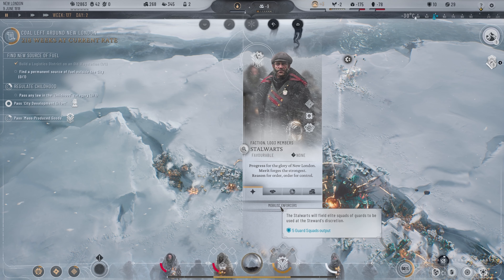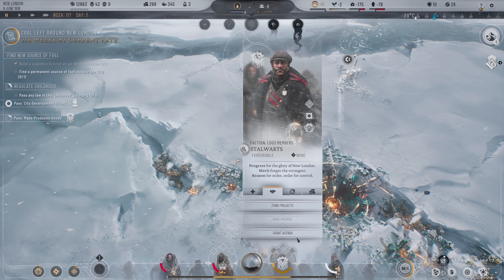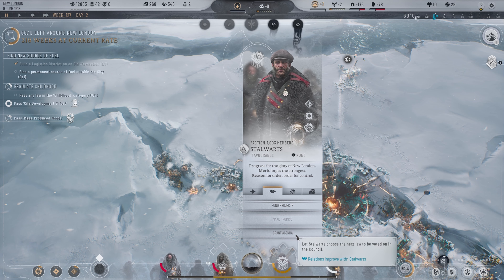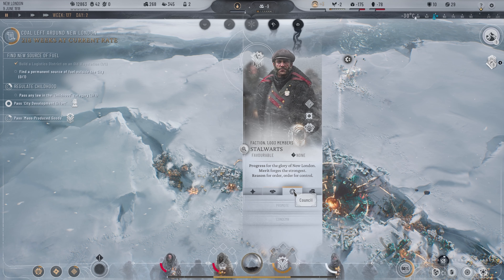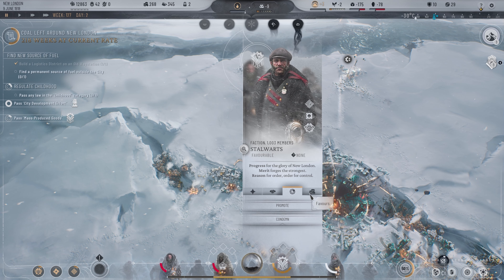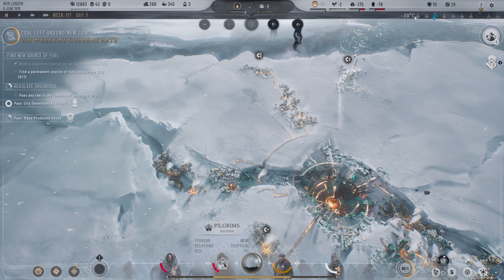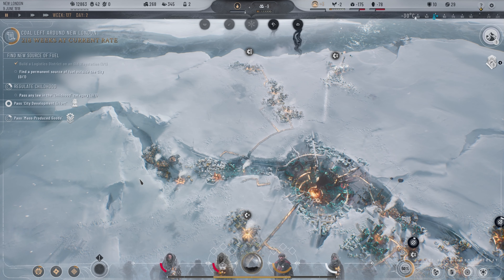Star Wars field elite squad guards to be used at the steward's discretion. Next law to be voted on in the council — that's cool. So basically the people that you trust you can actually promote them or condemn them so there's less of them on the council. So like for example the pilgrim and the frostlander — since we have less of them we could tell them we don't necessarily want them on our list.